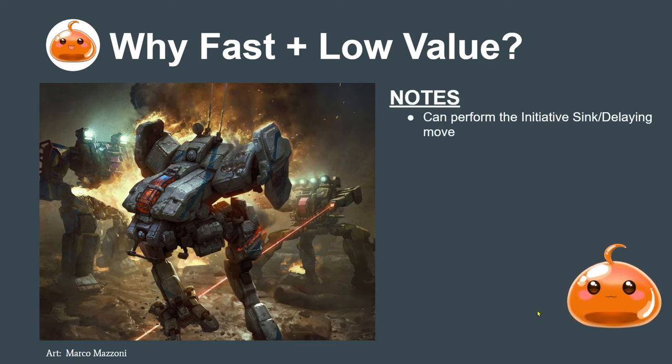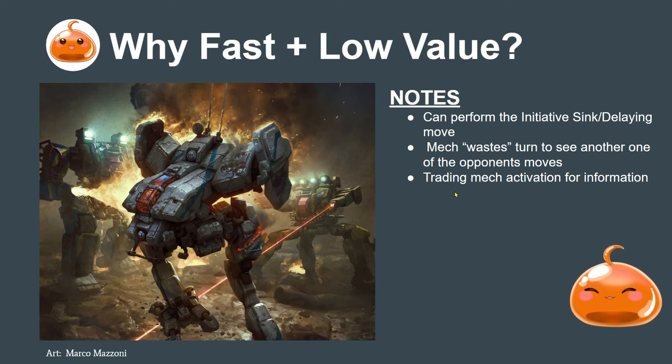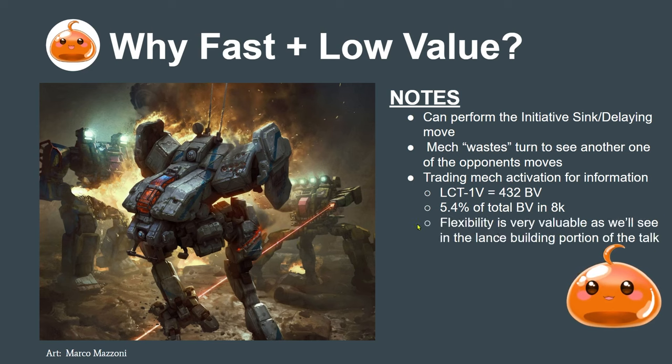Why fast low-value mechs? Fast low-value mechs are useful in lances because they can perform the initiative sync, also known as the delaying move, where a mech essentially wastes their turn to see another one of the opponent's moves. You're trading mech activation for information — sacrificing a small portion of your army to get more information. For example, the Locust 1V is 432 BV. In an 8,000 BV game, that's only 5.4% of your total BV. You're throwing away a small portion of your army, sacrificing it to see another turn of one of their bigger mechs. This is very valuable.